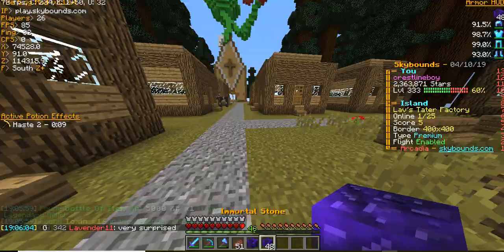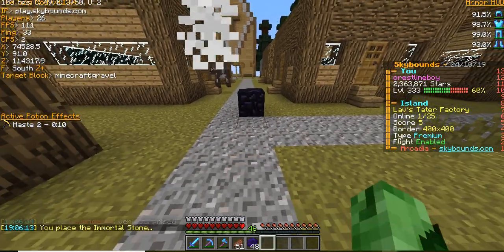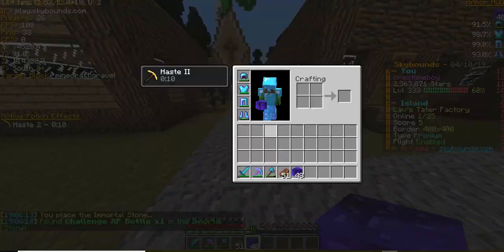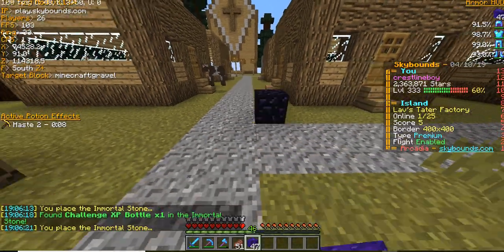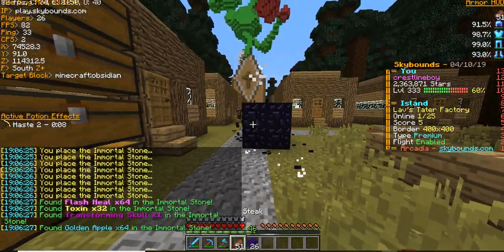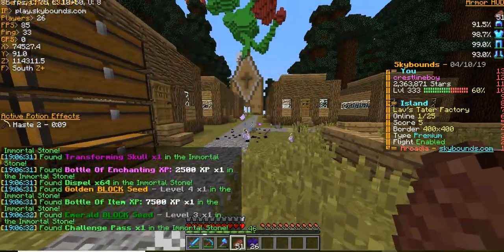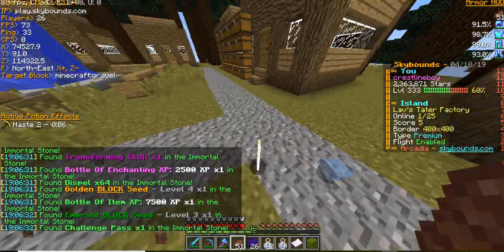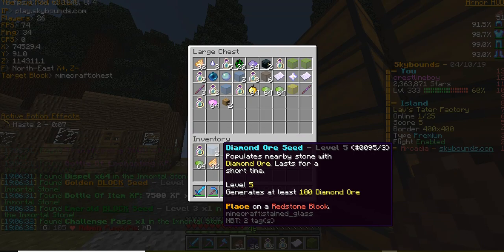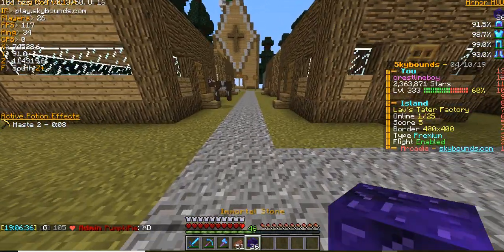Okay, legendary relics are done, now it's time for the immortal stones. Let's see what we get — some challenge XP, not bad. I'm pretty sure you can't get immortal shards anymore, but you might be able to get corrupted keys. We got some decent stuff. Also, if you watched my openings before I'd usually pick up all the items using a magnet — well, they got rid of magnets.